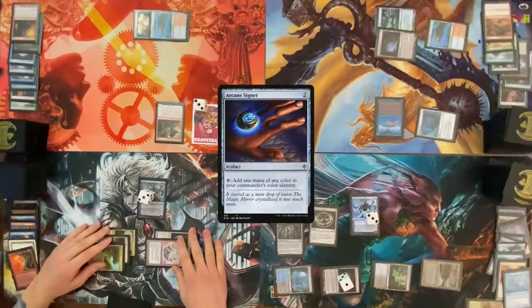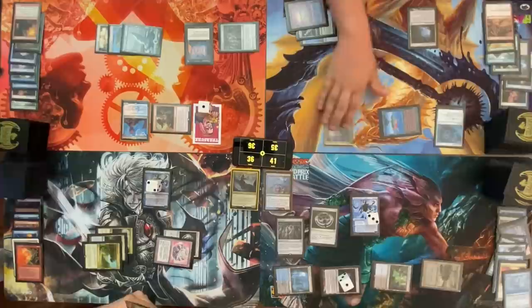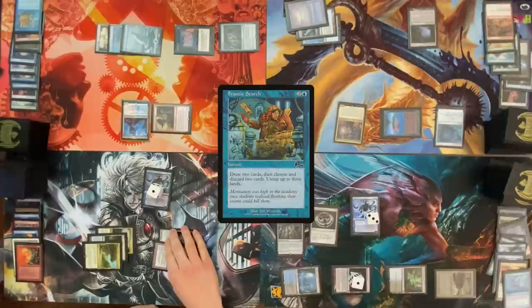Draw — Snow-Covered Island, cast a Mana Crypt, cast a Mox Opal, cast my Commander. Move to combat — I am sending one at your Narset, Dylan. Pass turn. Draw, cast Yggdras, pass the turn. End step, I'm gonna pay two, crack a Treasure for a blue, cast a Frantic Search — Niv-Mizzet trigger, draw a card, one damage to Dylan's Narset. Discard two cards: Bloodstained Mire, Mystic Remora, and untap three lands.